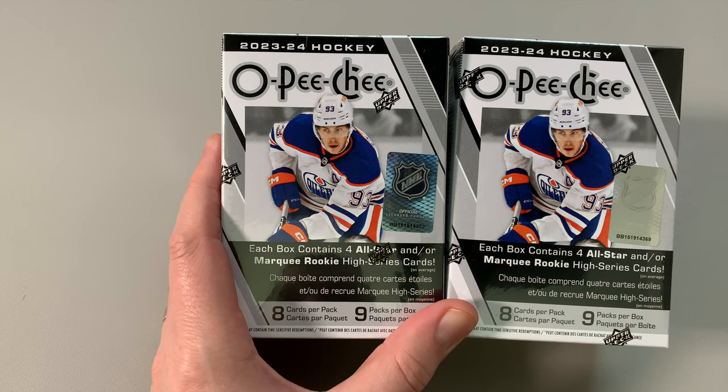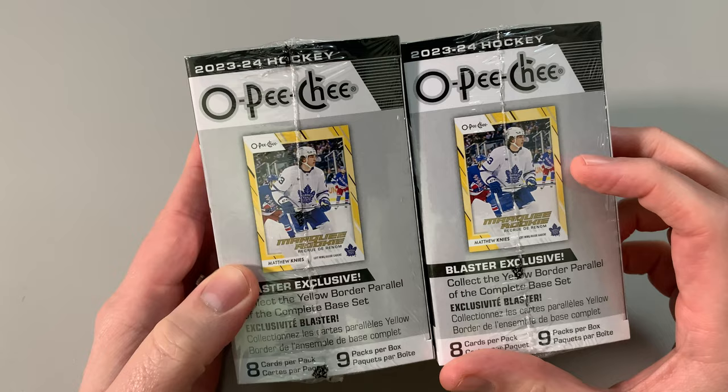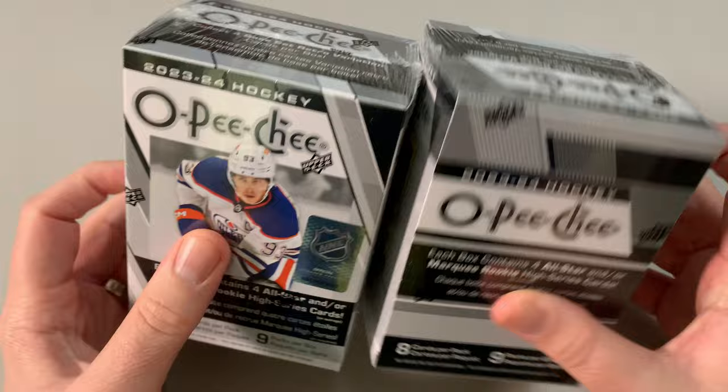Each box contains four all-stars or marquee rookie high series cards, and you have an exclusive blaster exclusive — collect the yellow border parallel of the complete base set, which is awesome. I paid $29.99 Canadian for these. Eight cards per pack, nine packs per box. Let's rip them open, let's go.